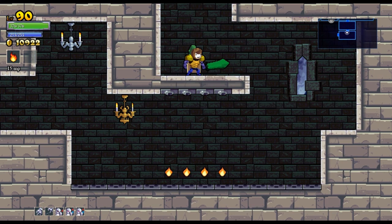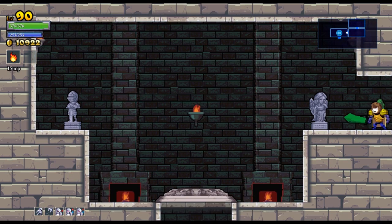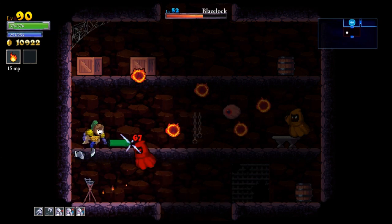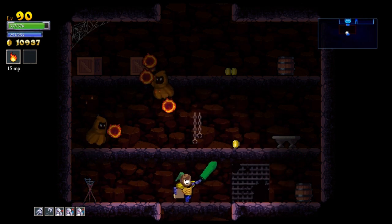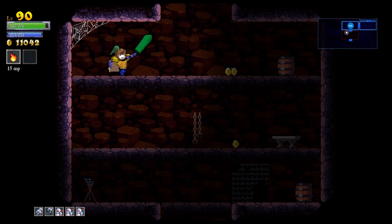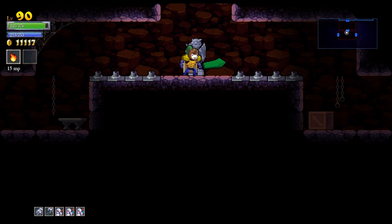Back up to full health again — thank you for yet another chicken drop. Here's the basement, and I've got full health, so let's go down. We've got a fun room right off the bat. Just got to dodge this, keep moving. I really should have used a flame ring there — that would have been an ideal time. There's a flask dropping. One hit — not too bad, could have done it better.